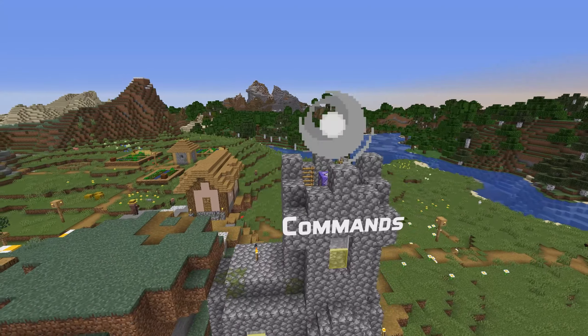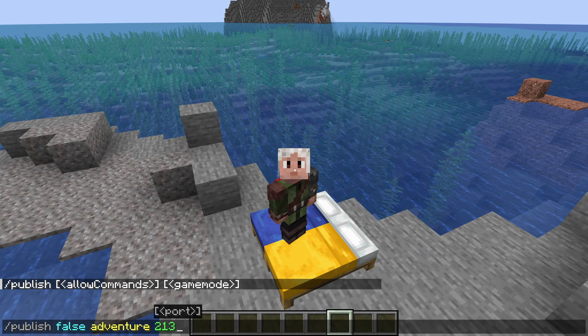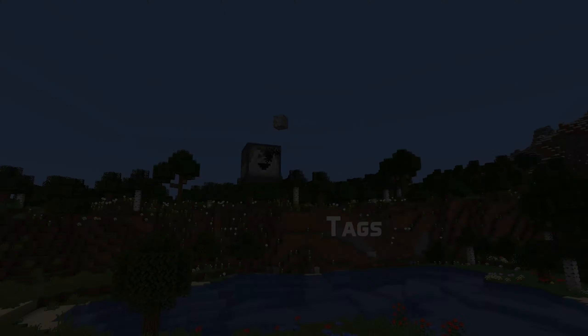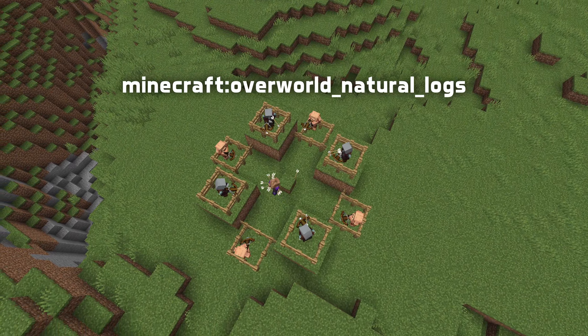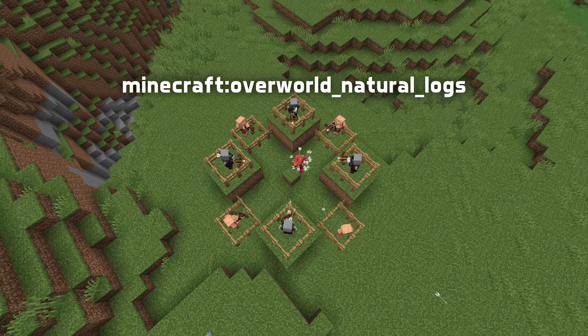In technical news, starting with commands: the /publish command in single player now has new arguments letting you specify the port, enable commands, and set the game mode — just like on the Open to LAN screen. In tag news, the overworld natural logs block tag has been removed, and a bug has been fixed that made empty tags a valid match for empty slots in shaped recipes.